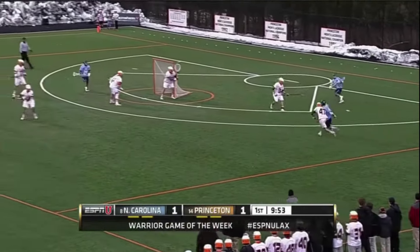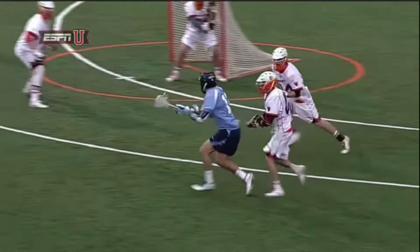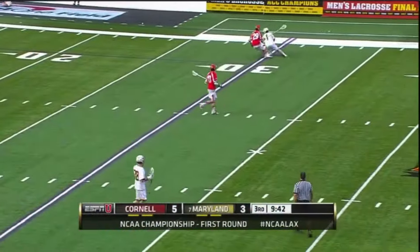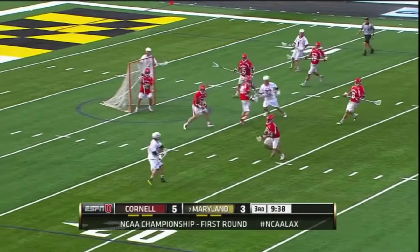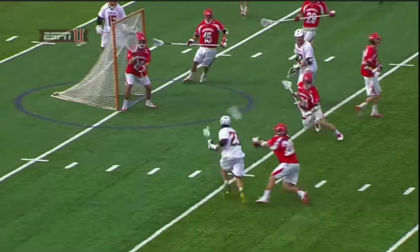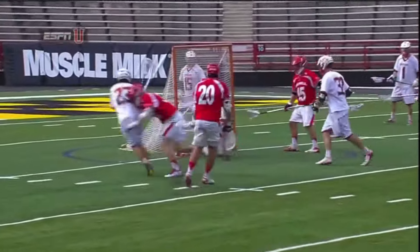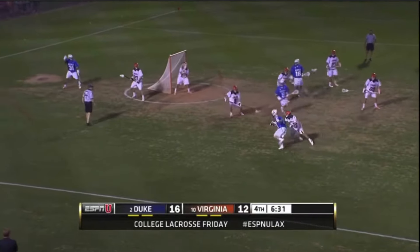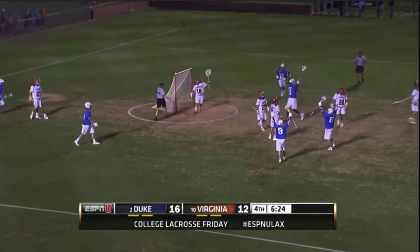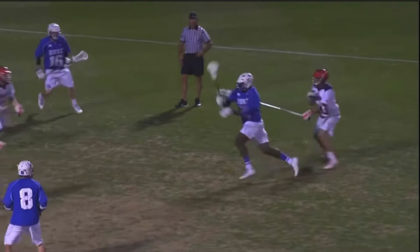The next move that every midfielder should learn is the wing dodge. This is where you bring your man to the side of the goal, also known as the wing, instead of dodging from up top. When you dodge from the wing, it confuses the defense and makes it easier for you to score. When you wing dodge, there's a variety of different moves you can do, but my favorite one is the face dodge. This is when you bring the stick across your face and go underneath your defender. You'll see a lot of Canadians do this move because they really favor their dominant hand. The face dodge is really hard for defenders to stop and I think you could score a lot of goals with it. Midfielders who might be smaller and quicker could really benefit from the wing dodge. It gives you plenty of space to work with, which means you might be able to get by defenders easier than if you were dodging from up top. Next time you're in practice, take your defender down to the wing and see what happens. It might be your next secret dodging spot.